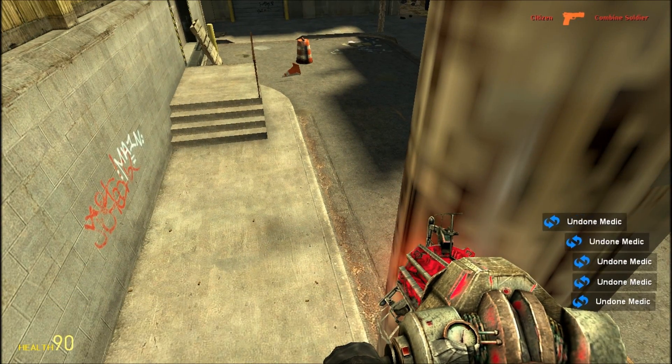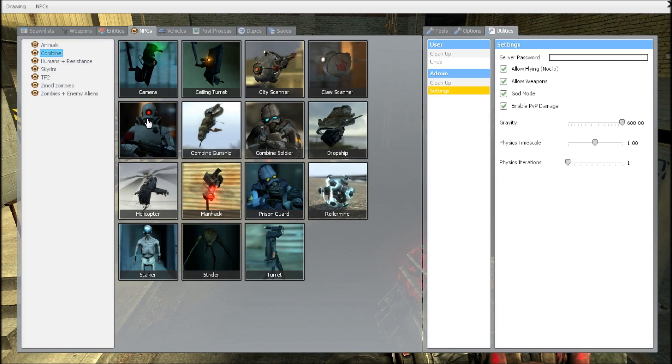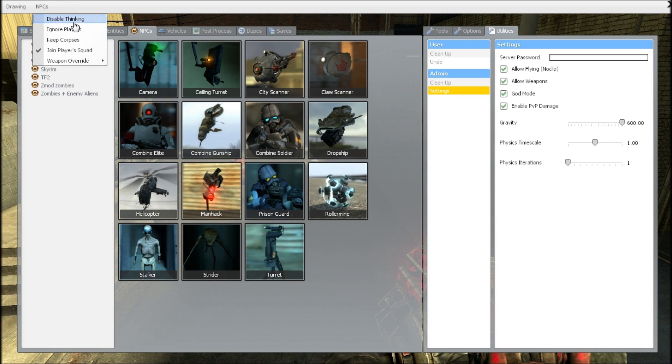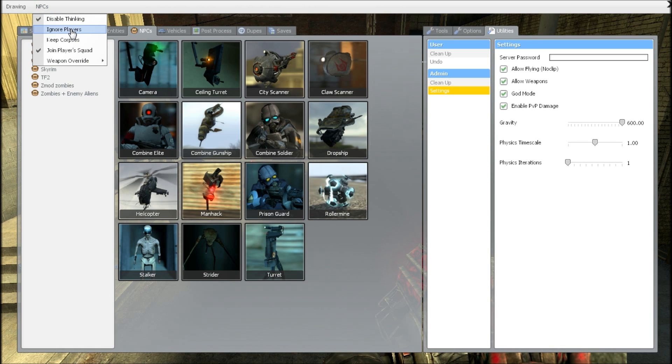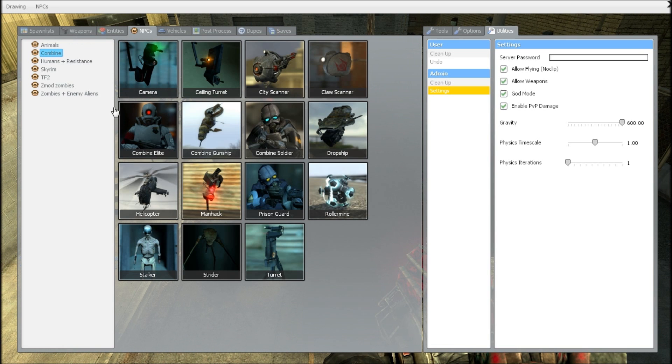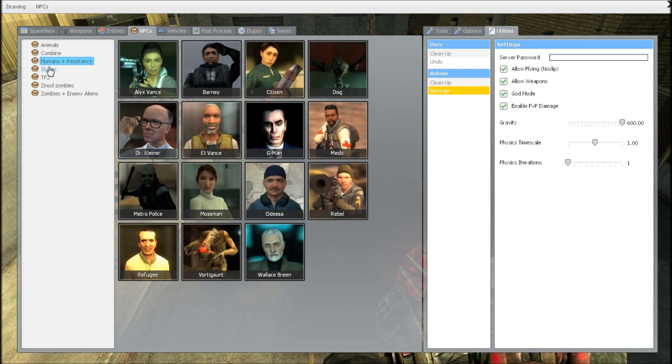Now I'm going to remove these guys real quick. There's a very simple way to do that — all you need to do is hold Q, go to NPCs, and disable thinking. Also, ignore player is very useful to make sure they don't just end up shooting you. So if I disable thinking here, what I can actually do is spawn them with the tool gun.